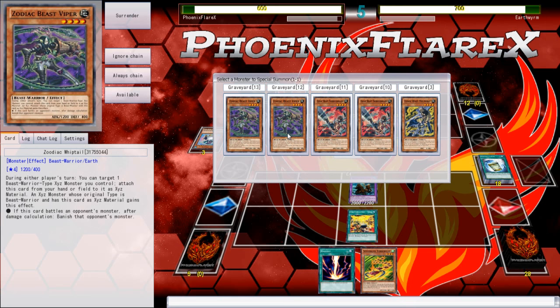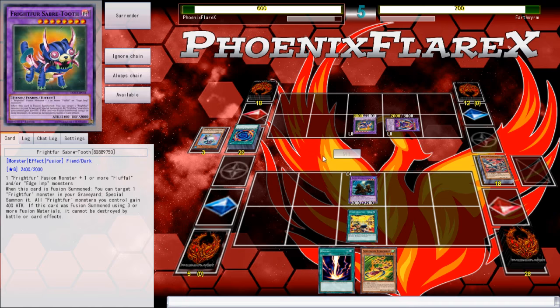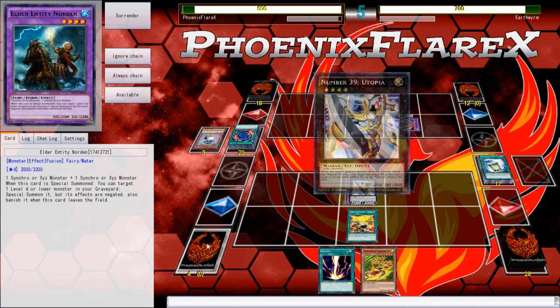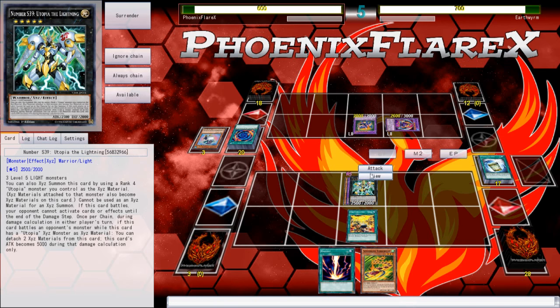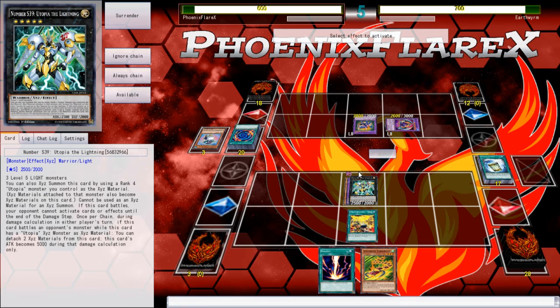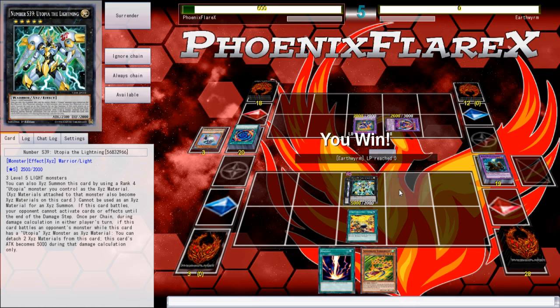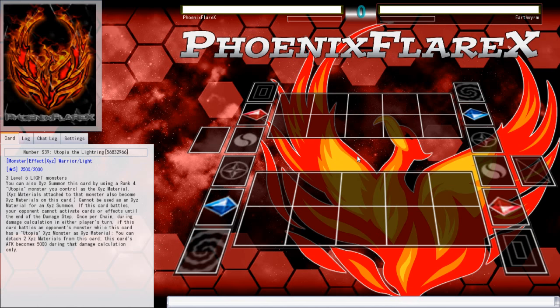Even the Terra Top was a play because I believe I put back the Takatamborg, so I could have drawn any level 4 in my deck at this point and it would have made Utopia of the Lightning - because I could have Special Summoned my Terra Top, got Takatamborg, made Invoker, summoned Rat from deck, then Normal Summoned whatever other level 4 I had, and made Utopia of the Lightning. I believe that was still an option - I may just be wrong - but I'm still able to just attack over with Utopia of the Lightning.